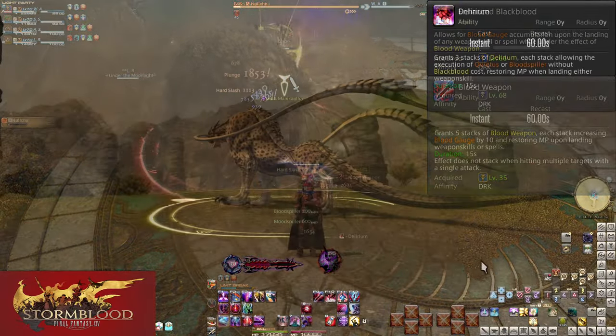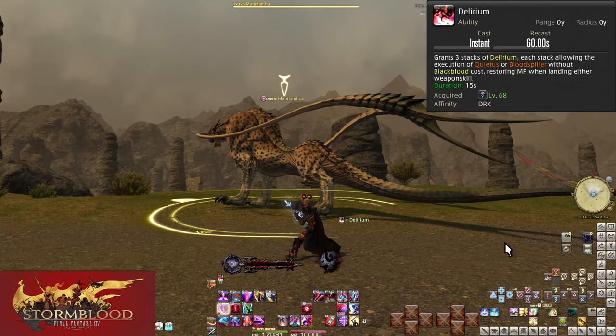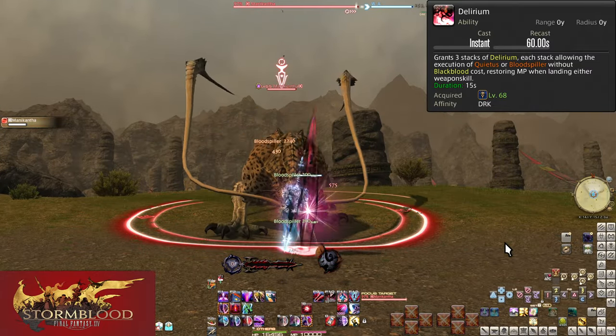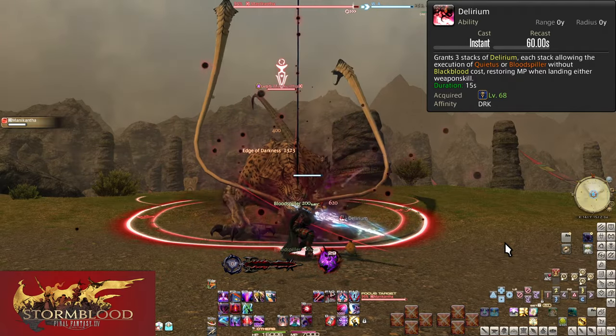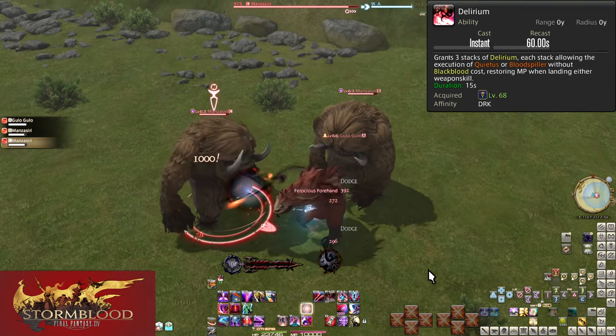Level 68, Delirium. On a small 60-second cooldown, this will grant you 3 stacks of Delirium. Delirium stacks last for 15 seconds and have two effects. For one, that is essentially 150 free Blackblood — each stack is a free use of Blood Spiller or Quietus.